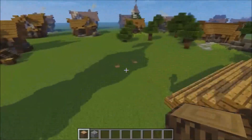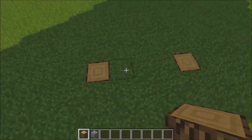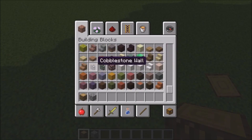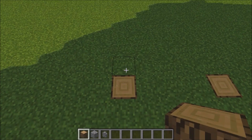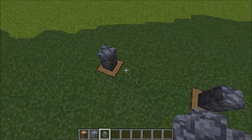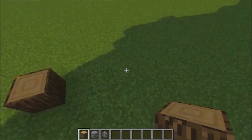We're going to lay out the foundations. This cobblestone represents where the walls go. We're just going to place a cobble wall right here. We're going to bring it in by two — one, two — and place that right there.